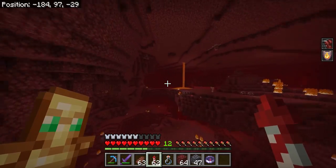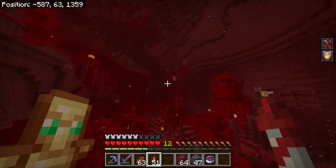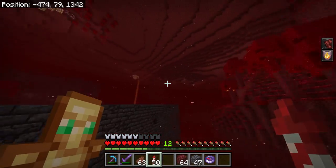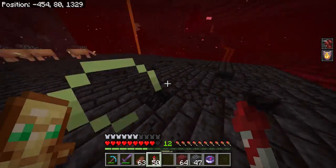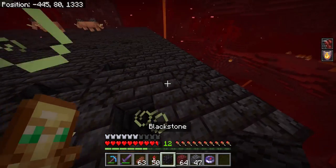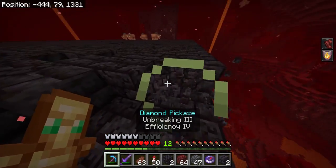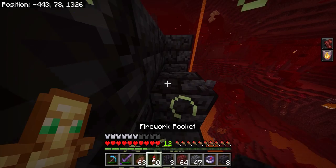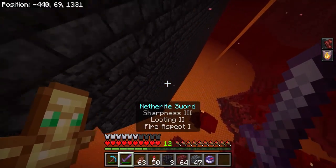The structures we're going to be looking for to find these templates are called bastions. They look like big dungeon-type structures — a bunch of blackstone, like right here. They have a lot of enemies, which is why you want very good armor, at least enchanted diamond armor, diamond swords, a lot of building blocks, a bow and arrow or crossbow, a good knockback sword, and fire aspect if you have it. It is going to get very hectic.